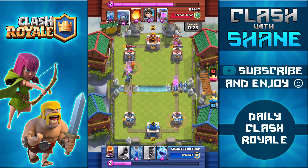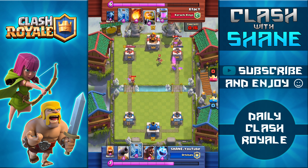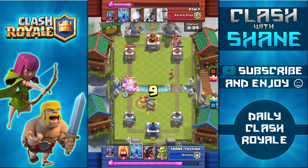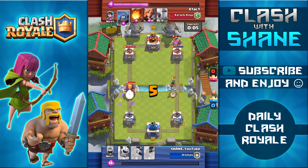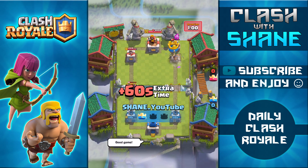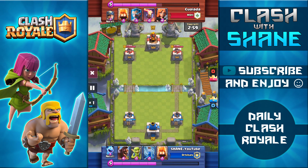He's coming in with a strong push on the left side. I use fire spirits to kill the minions, then cannon, goblins, and mini pekka to kill the royal giant. I'm letting the princess target my tower so the minions can kill her and then counter push. With 23 health left on his tower and 11 seconds remaining, I plan to wait for overtime and zap the tower. The goblins manage a counter push on the right side, giving me the one crown victory.